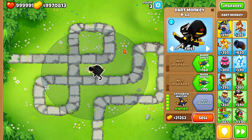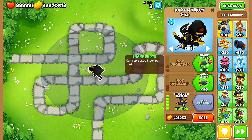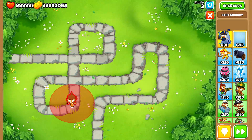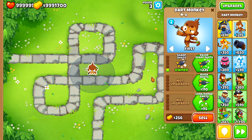I want to repeat the exact same analysis for the top path. So I'm going to add Sharp Shots and then Razor Sharp Shots and see what happens. We'll start over, put down a new dart monkey, get Sharp Shots, and see what happens.